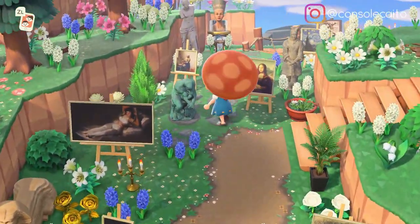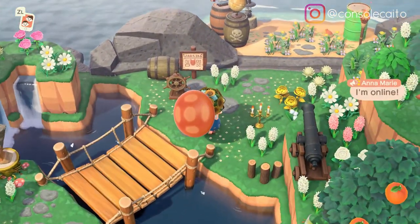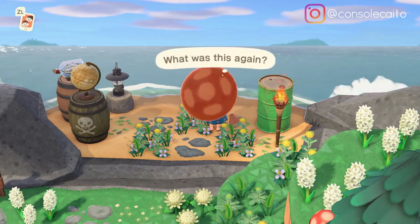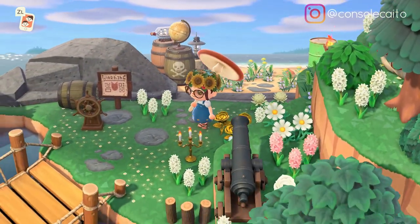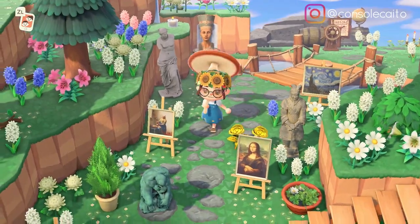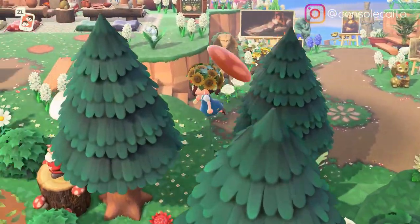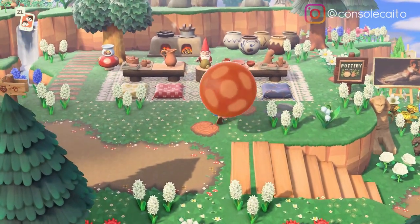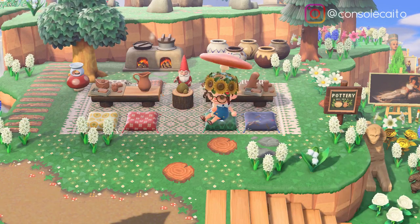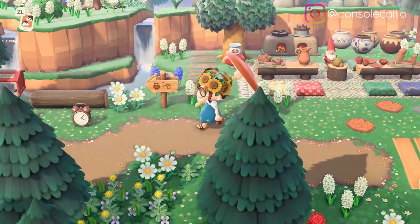Oh, here's her secret beach entrance — this is cool! A little ship area, she has so much of the pirate stuff. I like the little lost item right there. I even like the gold roses back here. I have one gold rose on my island and I don't know how to use it or where to put it. Cute — a little pottery class! I love how she has the clay on the tree stump. That is so cute — he looks like he's gonna make something!